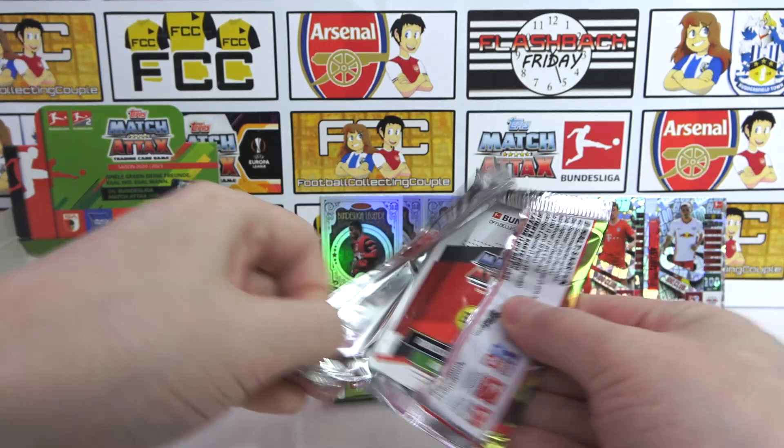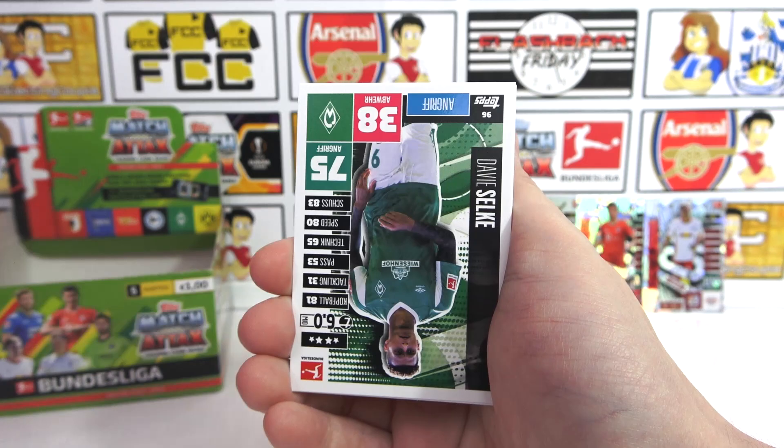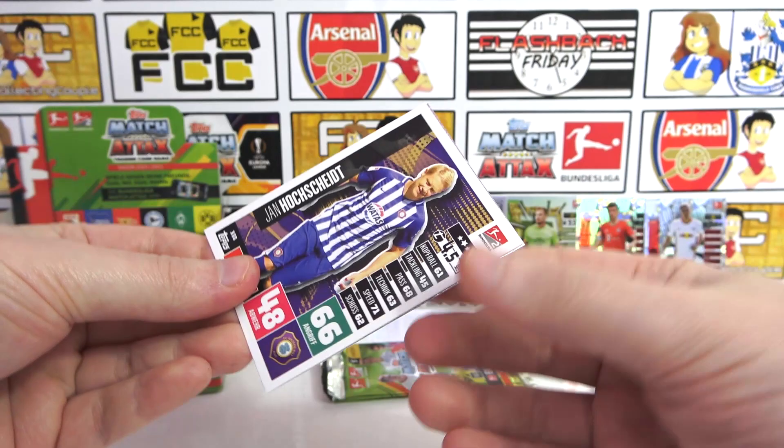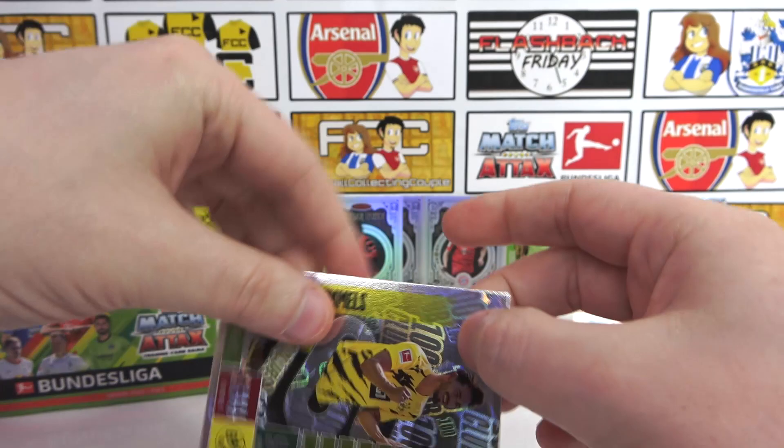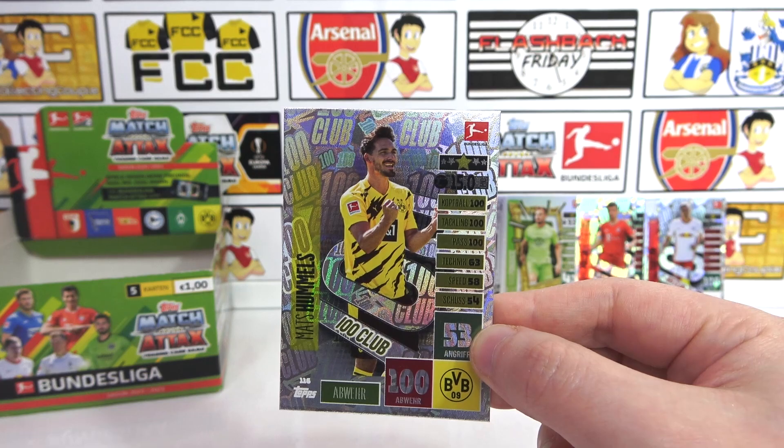Okay, there's the next code. And then for this pack we have Hwang, Nidika, Slake, and a two-player in Hoshnate. Nice. And it is a 100 Club! Hummels 100 Club — that's our third 100 Club. Three legends, three 100 Clubs, and a limited edition so far. Are we going to get another limited edition and auto in these last two packs? There's potential. Probably not though — but let's have a look at what we get anyway.